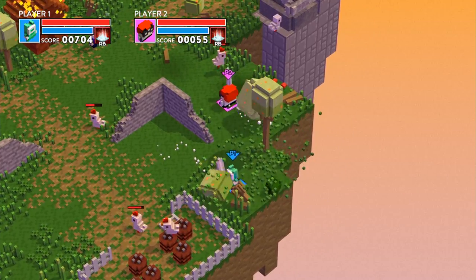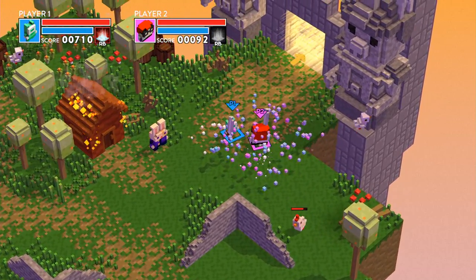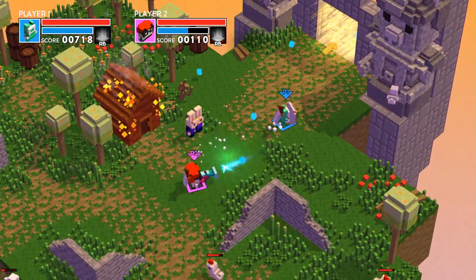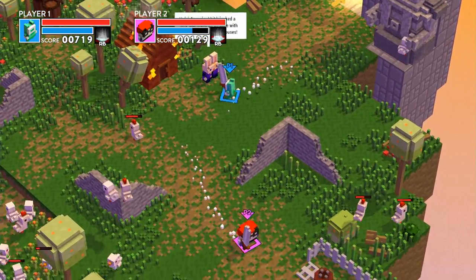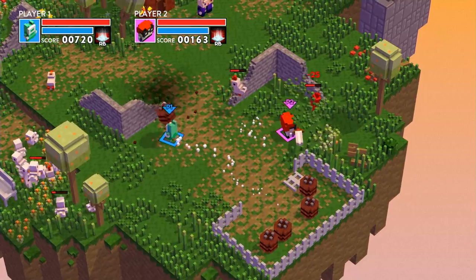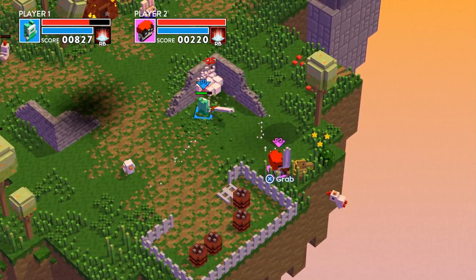So where are we headed? Here we're just getting familiar with the controls. We have the power dash with the right bumper, the right trigger is for the sword, you can aim with the right stick and shoot. There's a shield. You can dodge roll, and here there's some TNT. Most of the environment can be destroyed and you can throw things around — same for the chicken. If you stun an enemy and they have a little star above their head, you can grab them and throw them in the hole.